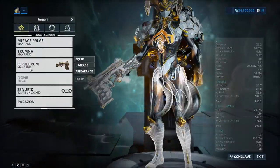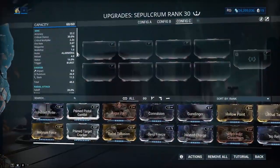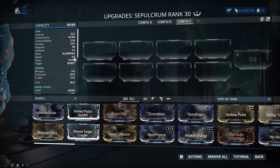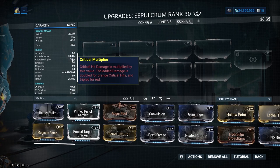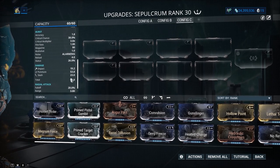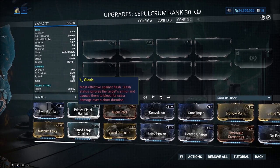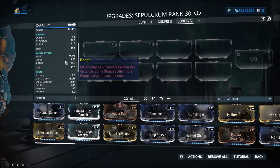Like the Trumna, it has a very high crit chance. The status is slightly lower but that doesn't really matter. On the burst — which is the alt fire special — it has higher status and high crit chance. It does innate Slash on the weapon itself, so we don't need Hunting Munitions. It does decent Slash — enough to get a few procs in. That's pretty much what this weapon does.